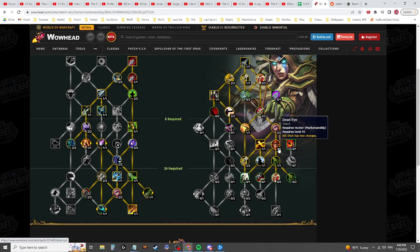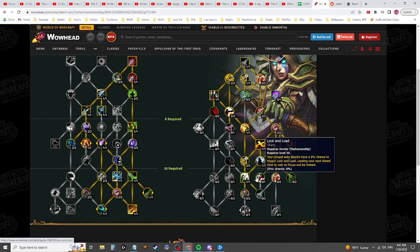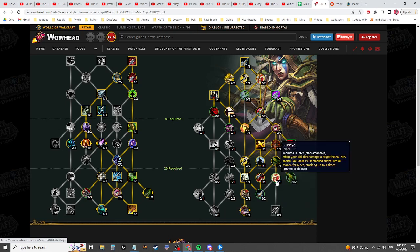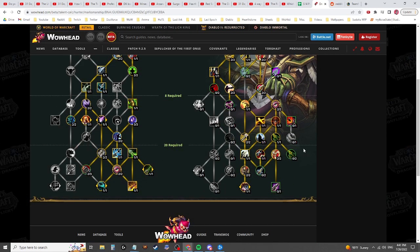So it's kind of annoying that this is just worth fractions of a decimal of a percent compared to some of the other talents in the tree. But you're able to get Lock and Load, Calling the Shots, drop down to get Unerring Vision, and you definitely want Bullseye. Now you have about three points left to spend.